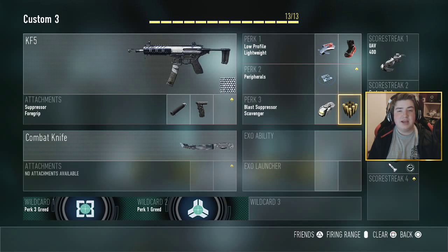Next up, Blast Suppressor and Scavenger, and then finally for my killstreaks: the UAV, the System Hack, and then finally the Aerial Assault Drone. As always, if there's a certain weapon or streak you'd like me to use in a future video, definitely let me know in the comments down below. With that said, let's jump into a multiplayer match.